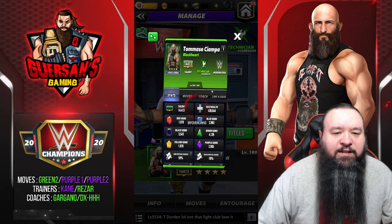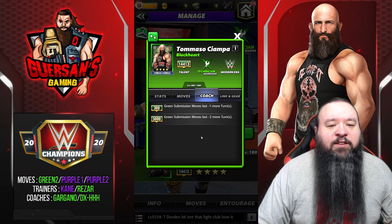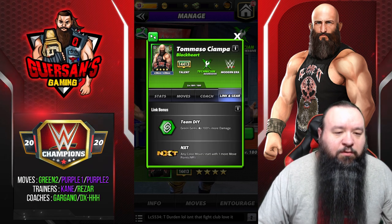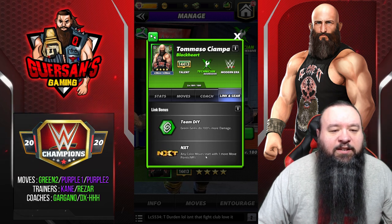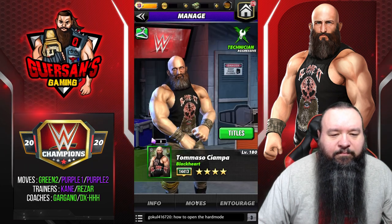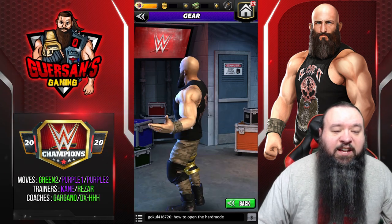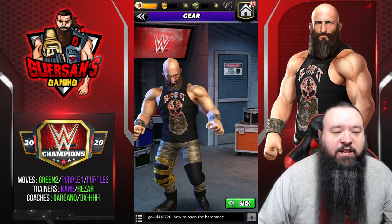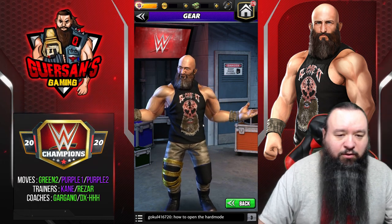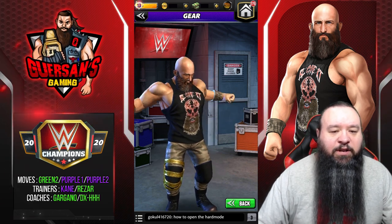He is a Technician. Coach bonus at 5000 is a green submission move, last minus two turns - pretty much like Striker Flair. His original coach bonus links with Team DIY, which is green gem do 100 more damage, NXT and Modern Era. If you look at his model, I think he looks incredible - right on target, probably one of the best models they've done in a while. Definitely looks much much better than Frodo Gargano or Tauren Oaken Shield McIntyre - definitely not out of a Lord of the Rings movie this time. Looks really really good.